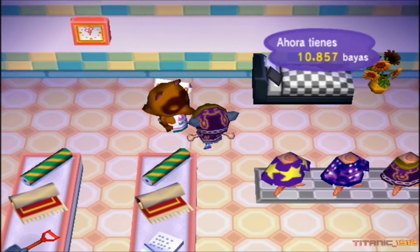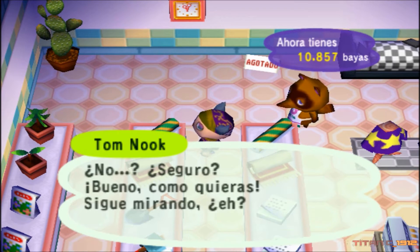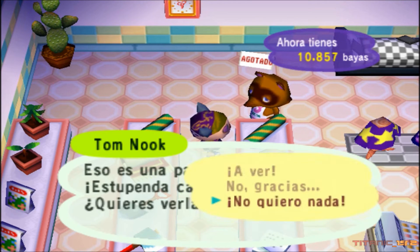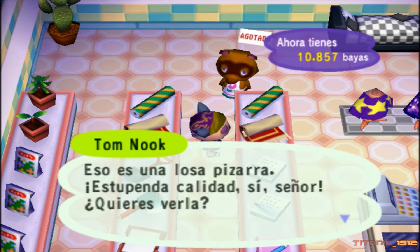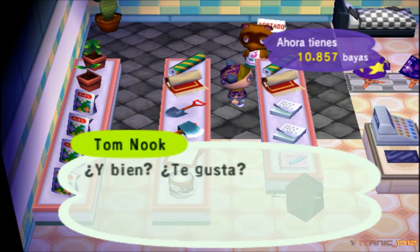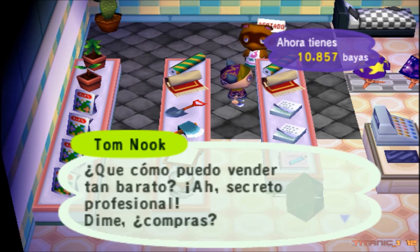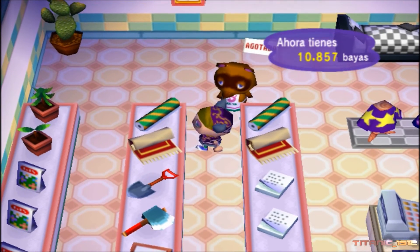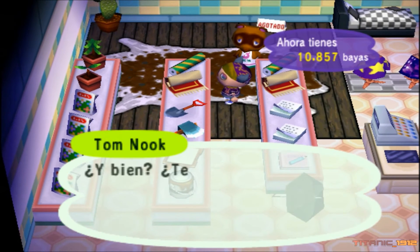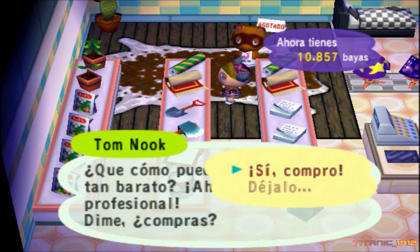Cama moderna no la voy a comprar. Vamos a ver las flores - no los suelos. Pared plaza la tengo creo. Pared guardería no la tengo pero no me interesa, es una pared para algo más infantil. Hay objetos de guardería y para eso vale - cunes, juguetes, en los juegos superiores de Animal Crossing sí que los hay. Alfombra vaca, a ver - con una piel de vaca. ¿Esto no sería maltrato animal en un juego de animales? Ahí dejo la pregunta. No la compro.